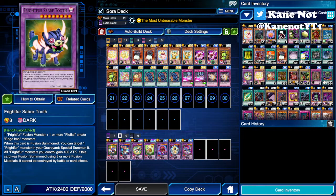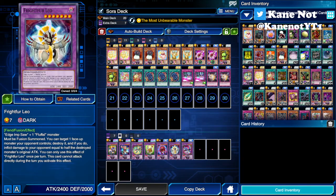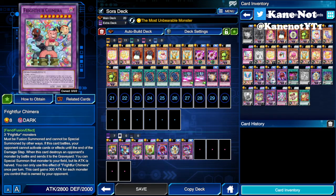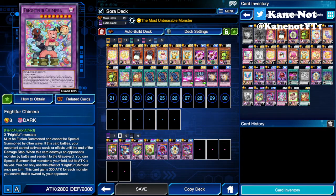For the extra deck: Frightfur Sabertooth 2, Bear, Tiger, Sheep, Daredevil, Leo, and Wolf. If you want to play a wider variety of Frightfur monsters, I recommend using at least 2 to 3 Fusion Substitute monsters in your deck. However, if you plan to play Frightfur Chimera which requires 3 Frightfur monsters, it's good to play at least 1 copy or have more than 2 copies of Frightfur Fusion overall, since this card requires 3 extra deck cards.